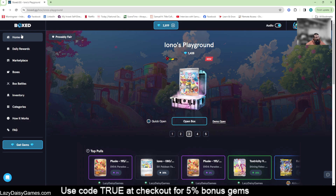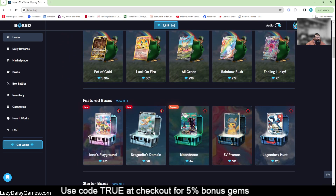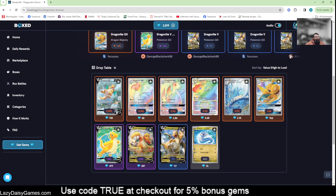The second new box is Dragonite's Domain. It has a smaller per-gem cost at 98 gems, so we're going to open five of those — it's only going to be 490 gems. We're looking for the Dragonite V, that big beautiful sleepy Dragonite. We also have both Dragonite GX rainbows — both really cool looking. I don't think I have that first one.